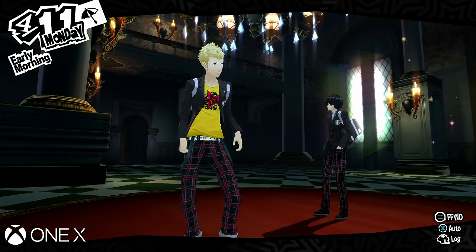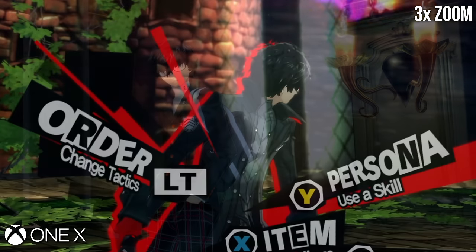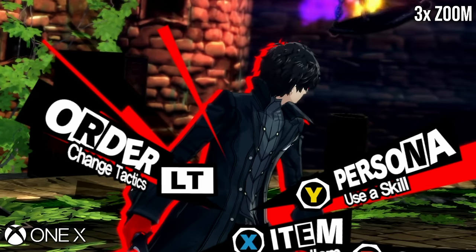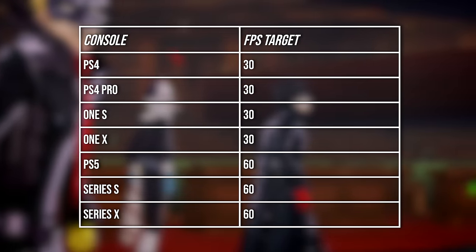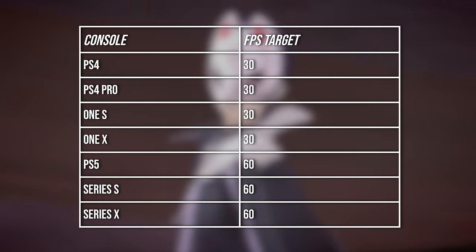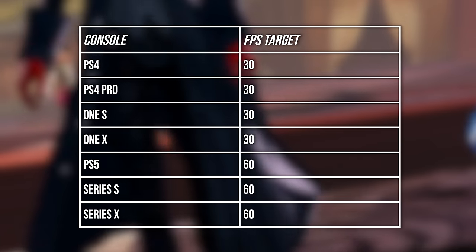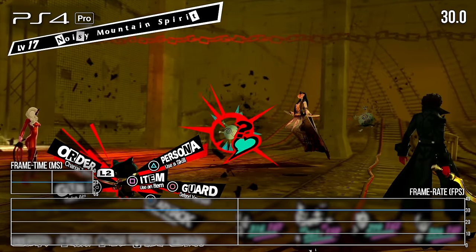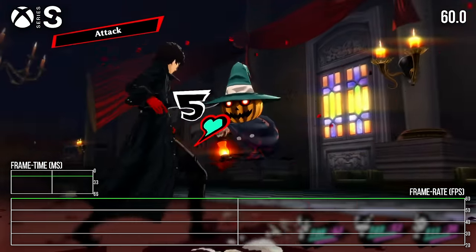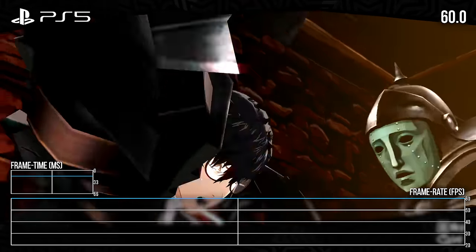Performance does at least clock in at pretty decent levels. Persona 5 Royal targets 30fps on last-gen machines and 60fps on current-gen, and that target is effectively met. Across all my hours of testing, I didn't see a single framerate drop in 3D content on any home console platform. Regardless of system, you should expect a very consistent experience here.